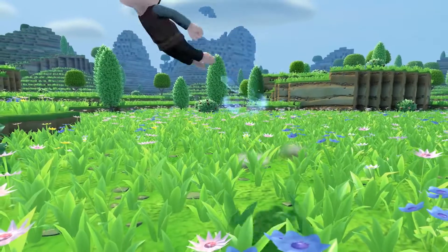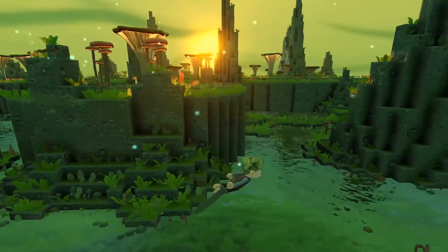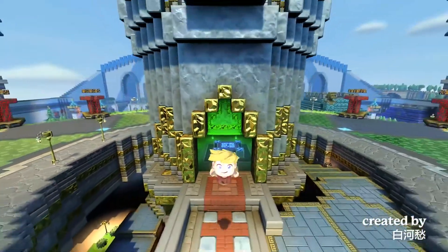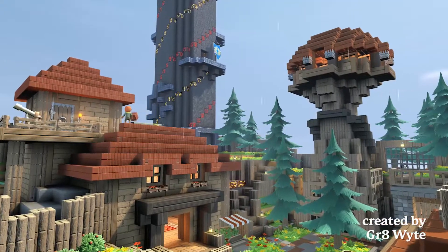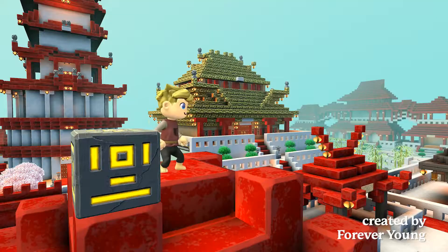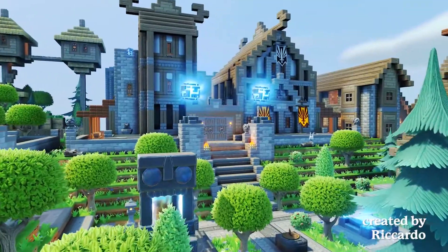From verdant fields and winter wonderlands, to volcanic wastelands and toxic marshes. Behold and be inspired by the creations of our Portal Knights community. Think big and build anything. Choose from hundreds of blocks, decorations, furniture and more. The only limit is your imagination.